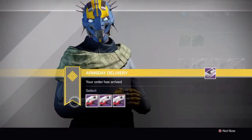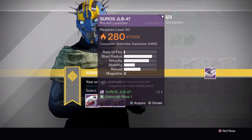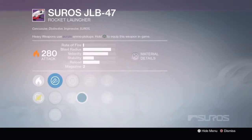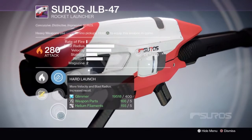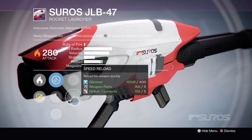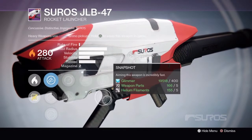The second gun is the Suros JLB-47 Rocket Launcher. He did offer this the week prior also — the week prior had amazing rolls on it. This week, not so much. We have Warhead Veneers, Smart Drift Control, Hard Launch, Single Point Sling, Speed Reload, Who's Next, Perfect Balance, Snapshot.